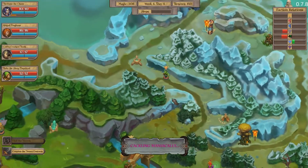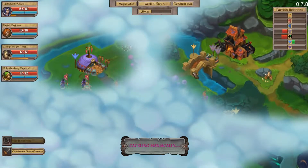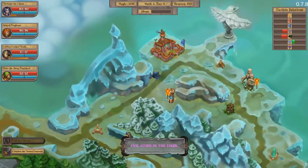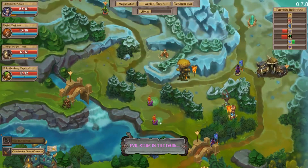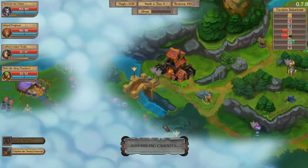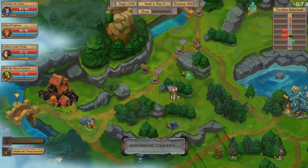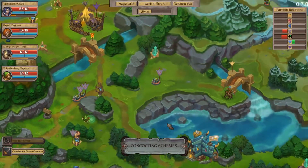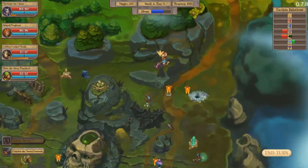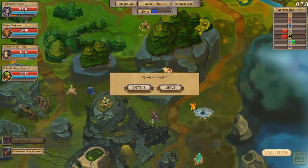Oh, that guy's getting aggressive. They're retreating — so the spiders are going to take the bridge, which is good for us because it means we don't have to start a war with them just to take control of that bridge. I'm going to go here. Let's battle.